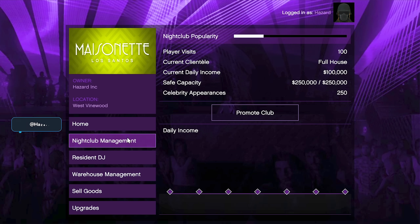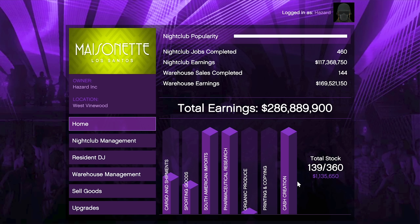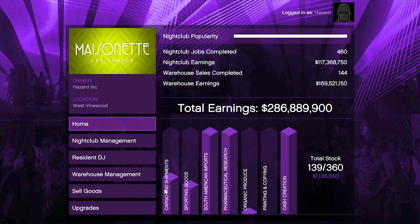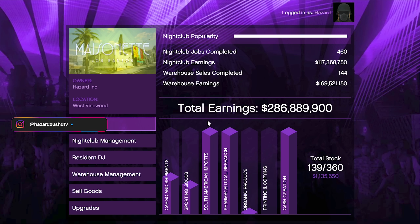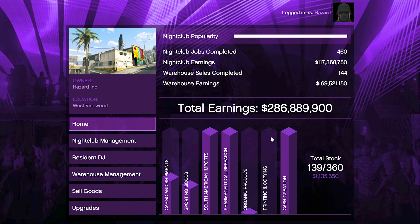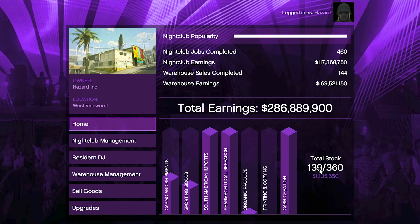What I recommend is this: as you can see, my South American imports, pharmaceutical research, and cash creation are maxed out. With double goods production speed, instead of the usual 20 hours it takes for South American imports to fill up, it'll only take 10 hours. I would recommend selling once those three are maxed rather than waiting for cargo and shipments and sporting goods, as those still take well over 20 hours even with double speed — selling around 120 to 160 stock is the sweet spot for best profit per hour.